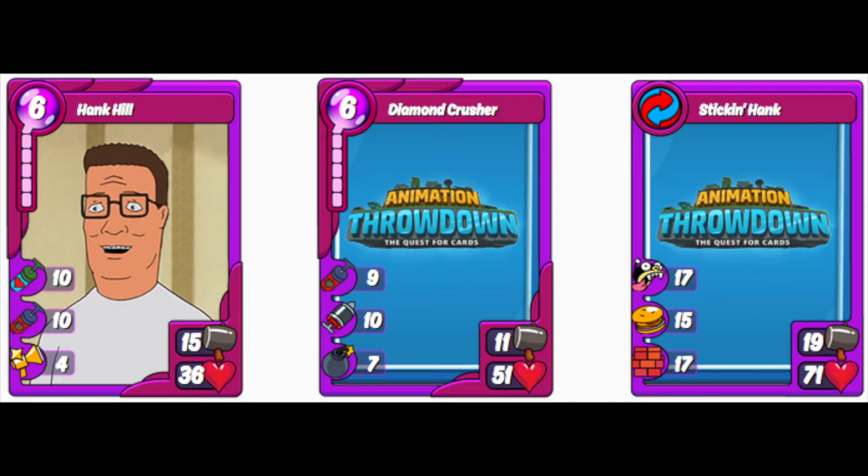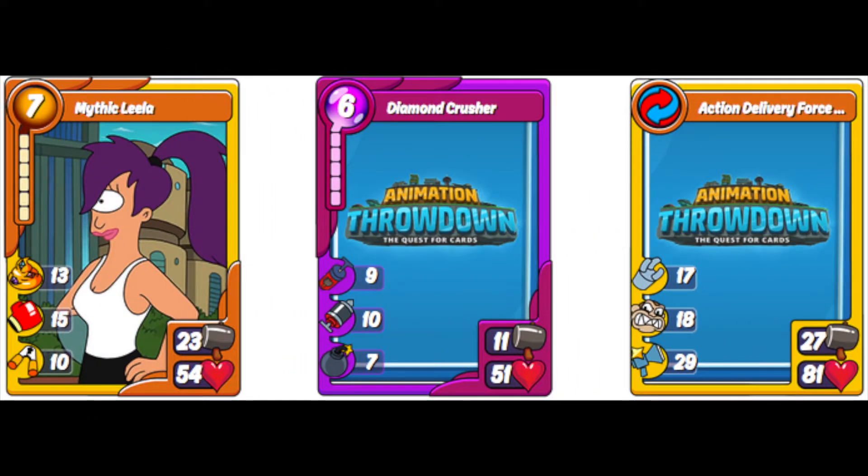Hank Hill with the Diamond Crusher gives you Stick and Hank. Personally, I think this is the best new combo from this current fighter pack. Stick and Hank has 17 Bite Back, Heal All, and Wall — this card is just great. It'll be doing massive damage defensively, and offensively that Heal All is fantastic to keep all of your cards at optimal health. Then we have the Mythic Leela combo to give you the new Action Delivery Force combo — absolutely fantastic. It has Hijacked, Craze, and Cheer. I believe the Cheer goes to fellow fighter cards. That can be run offensively or defensively — it's just great all around.